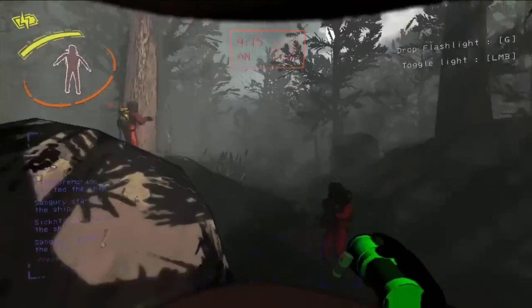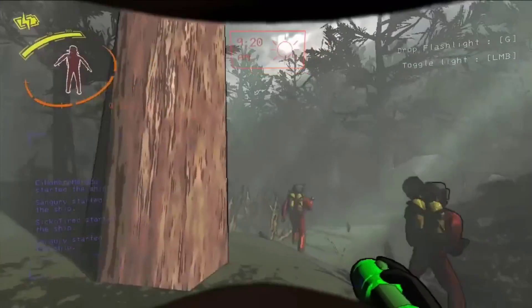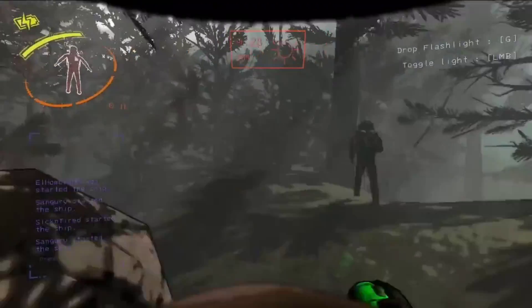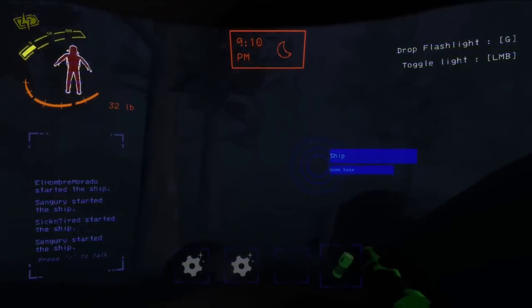That's it. Disabling desktop recording should eliminate the unwanted desktop switch, letting you record your gameplay seamlessly. There you have it — a quick fix to get Nvidia Shadowplay working smoothly with Lethal Company.